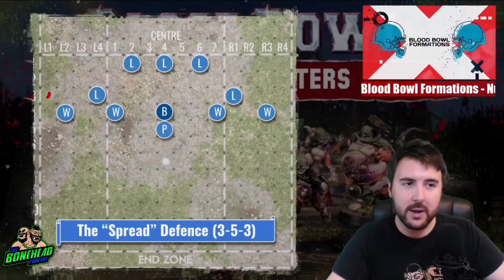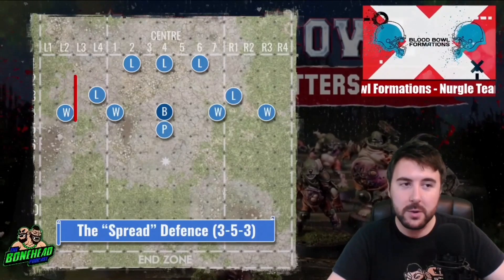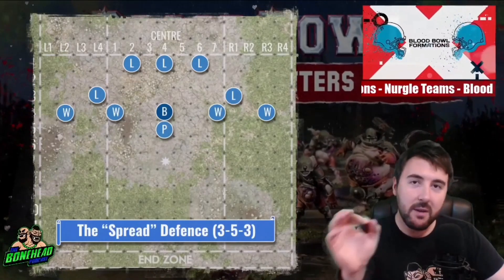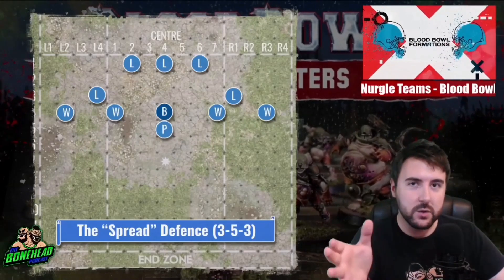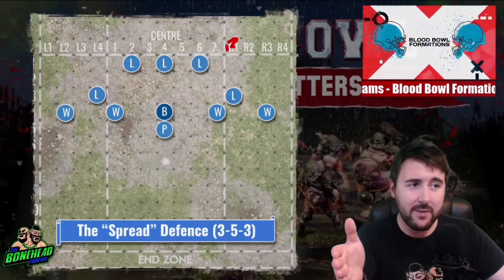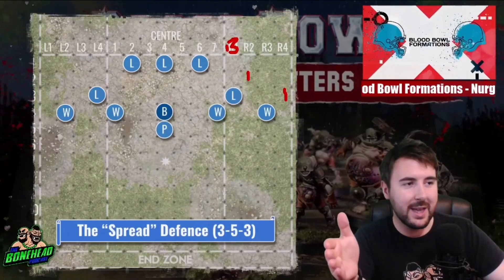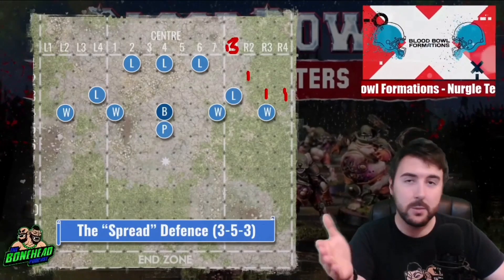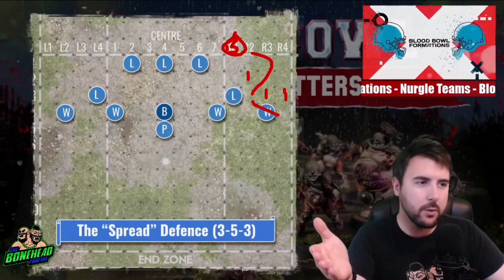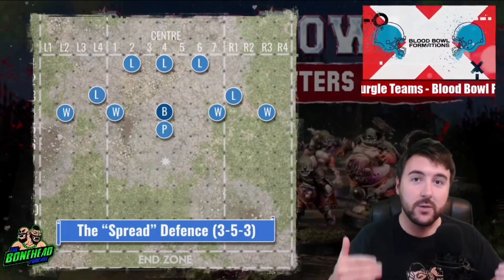Their angle here is support and blitz — one die. Their angle here is support, support, support — one die blitz — and that's not even going to open much of a running lane. So if they want to break through, they're going to have to break through against a Strength 4, Armour 7+, Foul Appearance player. Foul Appearance has been FAQ'd so that you roll it at the beginning of the blitz move. So if they've got a blitzer and they set up supports and go to blitz a Warrior — they roll a 1 and now they don't get to do anything at all. Fantastic. You've cost them a reroll, and they're only going to have 3. Sure, they can use multiple in one turn, but there's 8 turns at least every half.